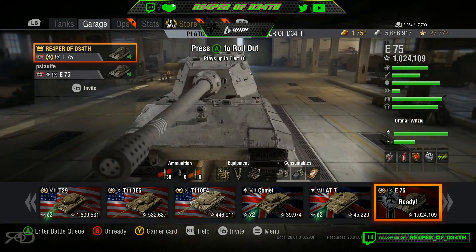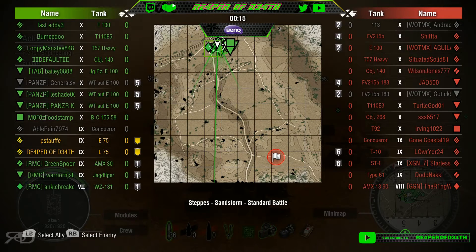It looks like we got a 215, a 110, a 113, a 57, a 140, two 183s, an E3, a 268, and a 92 artillery. Ouch, we got our work cut out for us.